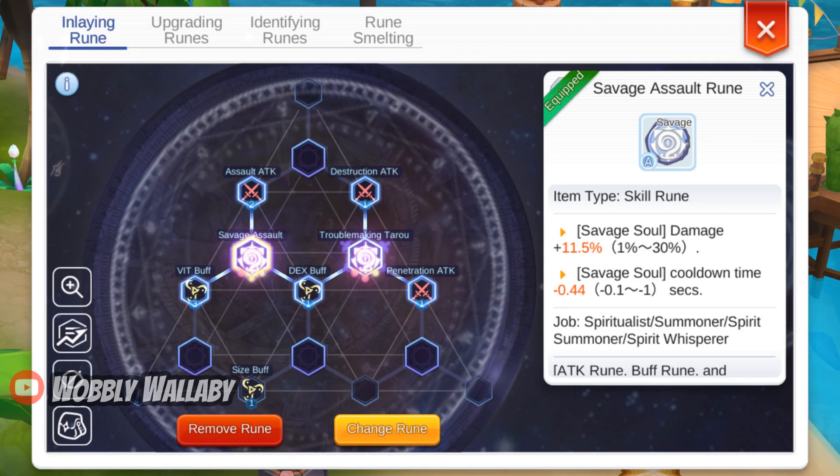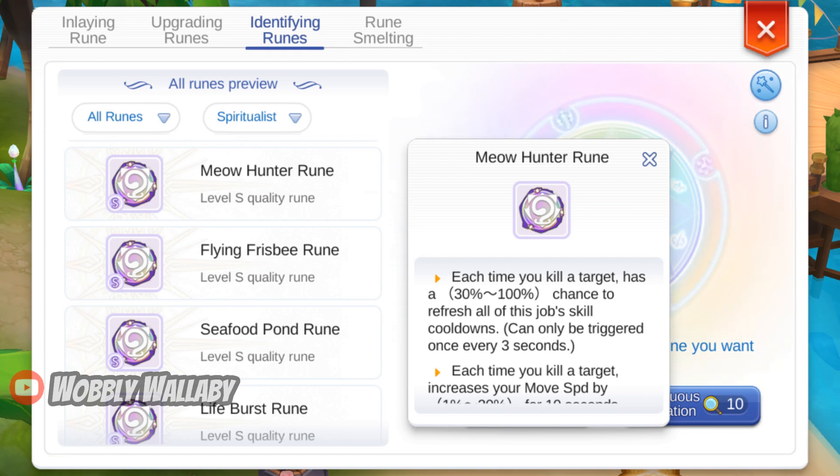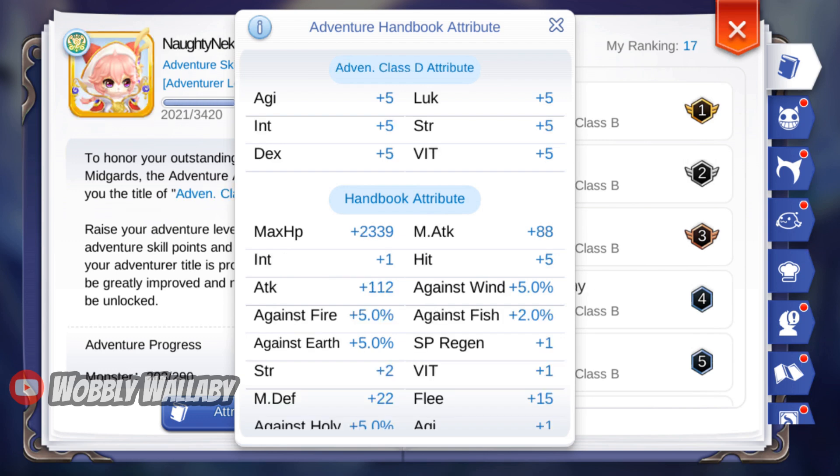Next is Advanced Ruins. Savage Soul and Meow Hunter are great if you can get them. I didn't unlock the Advanced Ruins system on my accelerated Dorum, so these aren't mandatory. I'll show you my Adventure Handbook for both characters so you can see there's not a ton of hidden damage in here. Here's my accelerated Dorum's handbook, and here's my mid-game Dorum's handbook.